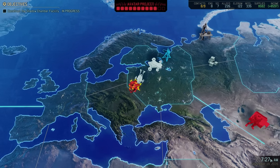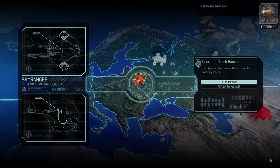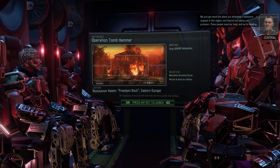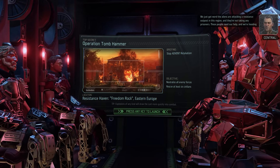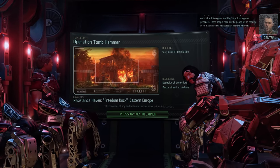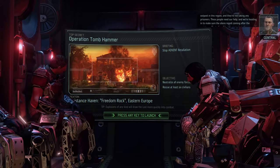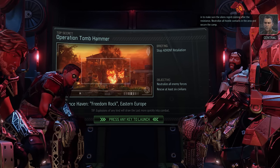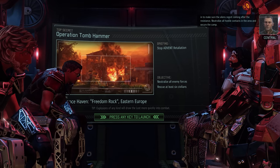Sky Ranger deployed. We just got word the aliens are attacking a resistance outpost in this region and they're not taking any prisoners. These people need our help — we're heading in to make sure the aliens regret coming after the resistance. Neutralize all hostile contacts in the area and secure the camp.